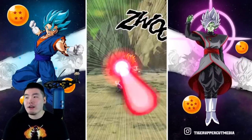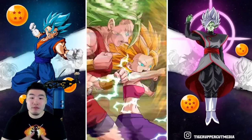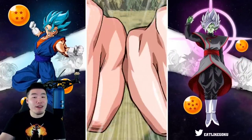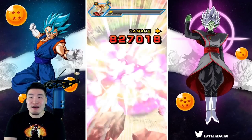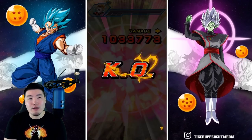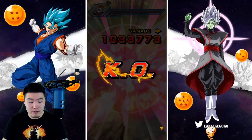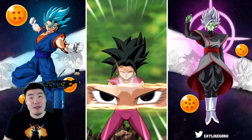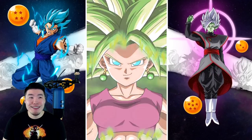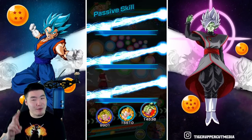If you plan to bring her for events like this one where you're going to be fighting for more than six turns, then you probably want that Orb Changer — whether it be PHY Kefla or maybe PHY Super Saiyan Blue Goku. I was going to say Whis, but I'm not really sure what teams they would fit on together. Those are probably your best two options.